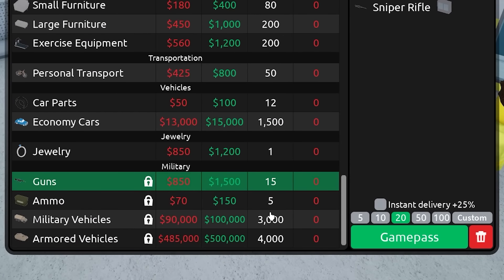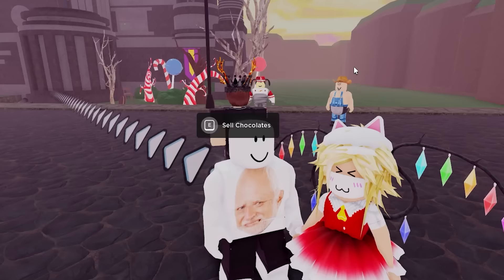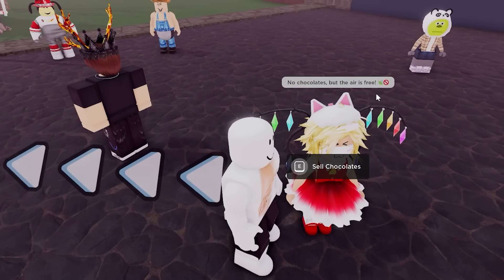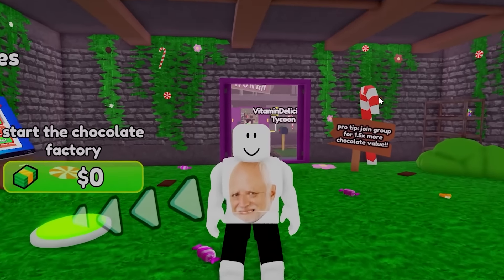I need a game pass to sell guns - I'm too poor. Hey girl, what's up? You want some chocolate? I'll give you some chocolate. Wait, I don't have any. She just slapped me. Okay, so in this game I have to build a chocolate factory - that's how I'm gonna get the girls.